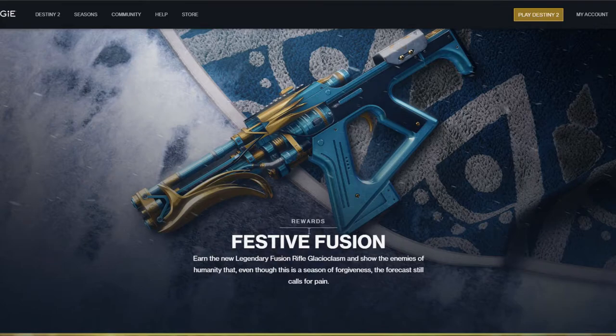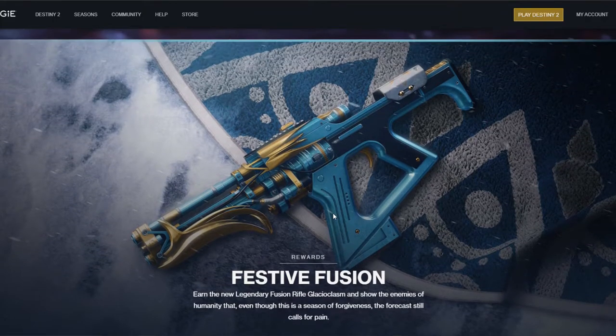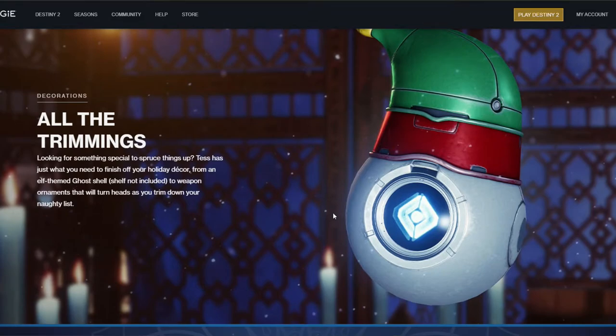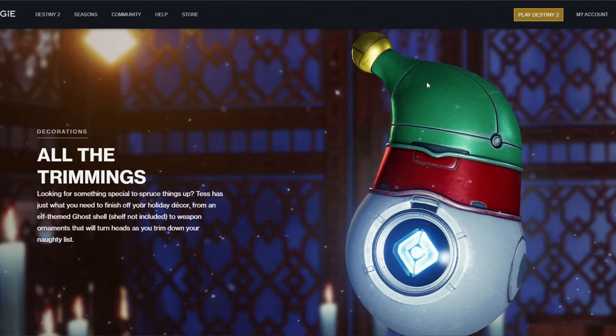Here's the new legendary fusion rifle Glacial Chasm - earn it and show the enemies of humanity that even though this is a season of forgiveness, the forecast still calls for pain. Yep, that's Erentil, you can't even fight me on that. Whatever, this is the world we live in. And they're basically just telling you that Tess has all the good stuff.